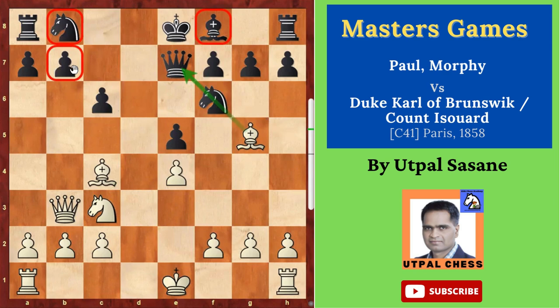Paul Morphy just made those weaknesses apparent. There was a threat, so black played b5 to save it. After that, knight takes b5 — a very, very good sacrifice. Knight takes b5 — interesting.